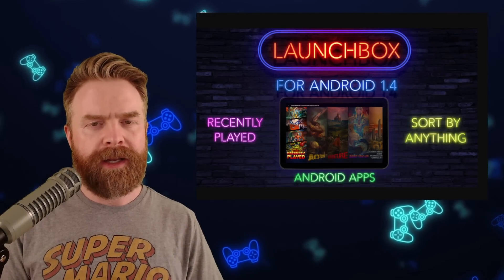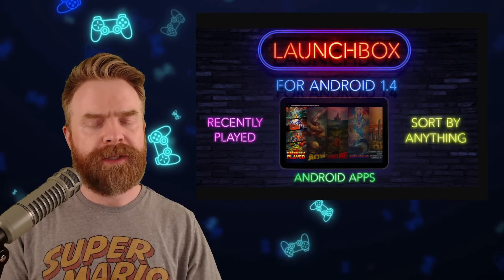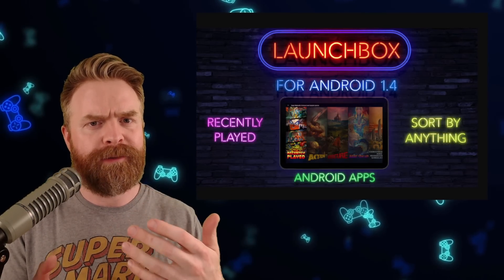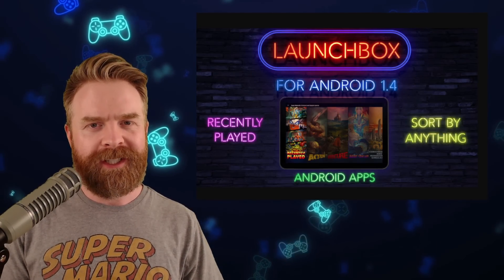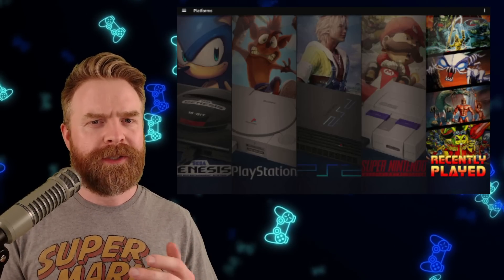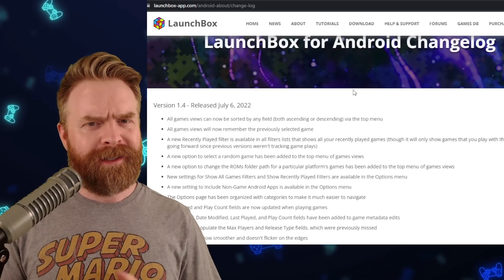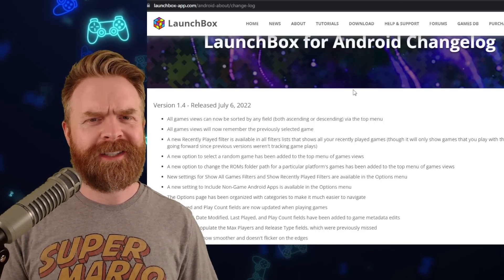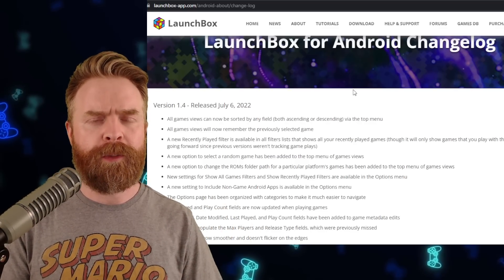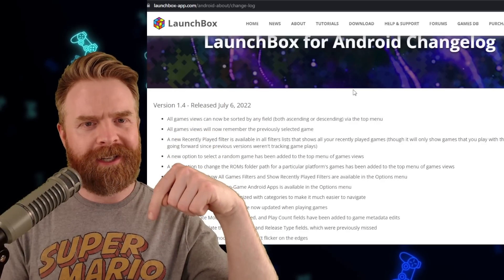Next up, LaunchBox on Android. LaunchBox is an emulation front end — it works with your ROMs and existing emulators, organizes everything into one nice program so you can launch pretty much everything from one place. LaunchBox version 1.4 just released on Android with a few new features, including a recently played category and sorting options — 23 ways to sort your games in total. There are also bug fixes, and Drastic now works properly with LaunchBox. LaunchBox is free for up to 100 games; beyond that you need to pay. Link in the description.